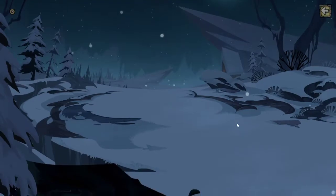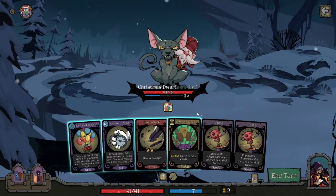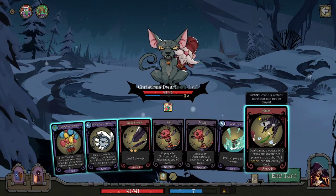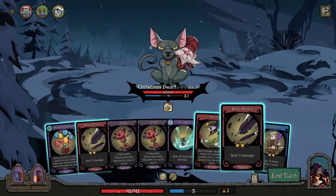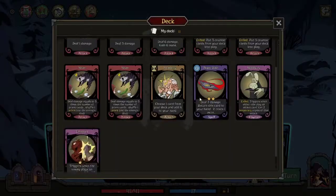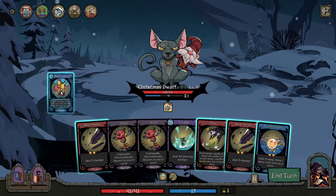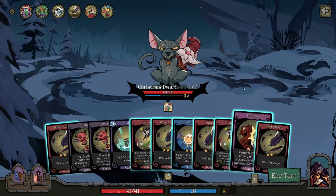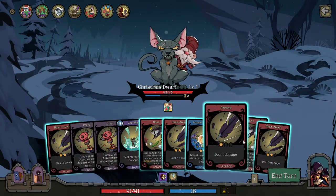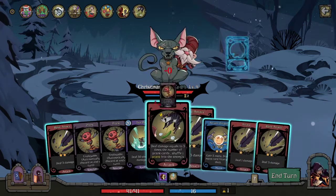I'll just continue fighting. I kind of want to find an enabler and shuffle that into the deck. Let's get two random cards — we get another hoax, oh this looks blast! I can't do anything with the arcane prophecy, just gain a little bit of mana. Let's use this thing — that's the second spell so we drew four cards, nice. I can basically only hoax and deal the rest of the damage.